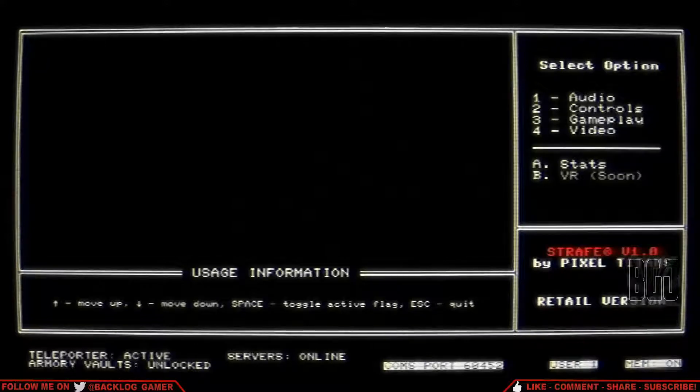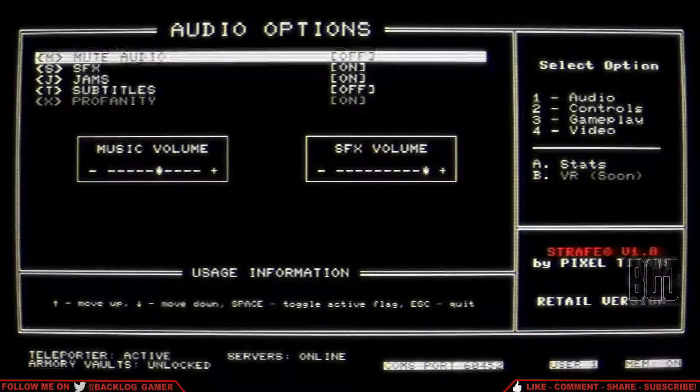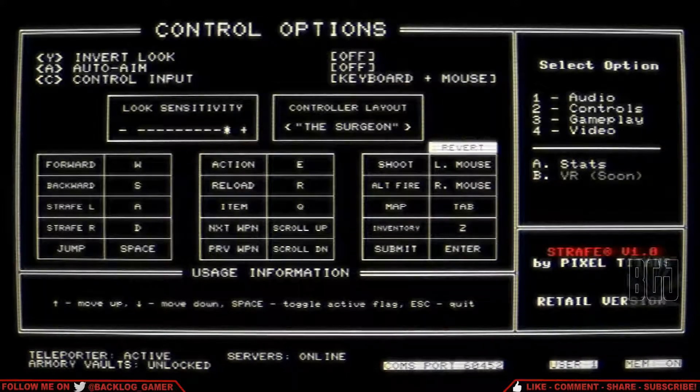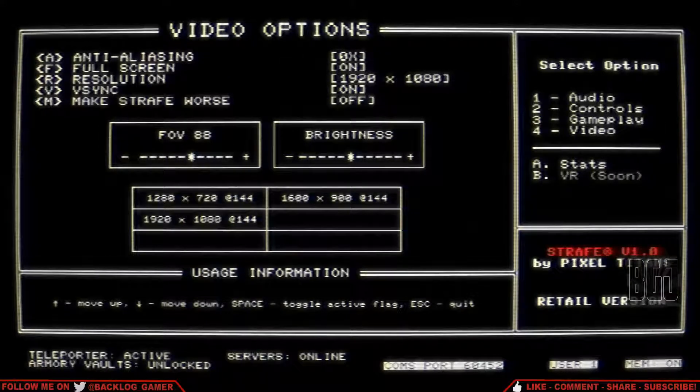Let's check the audio — I want to make sure the audio settings are okay. Everything else looks pretty good. This is played with keyboard and mouse, so forward, back, strafe, left and right. You have tab for the map. I think everything will be self-explanatory here in a few minutes. Anyway, we'll go back.